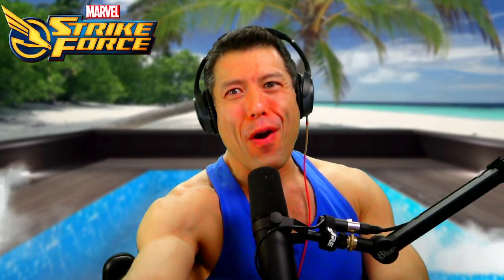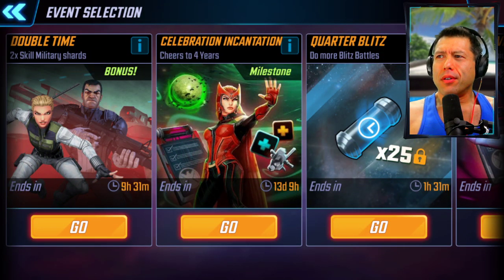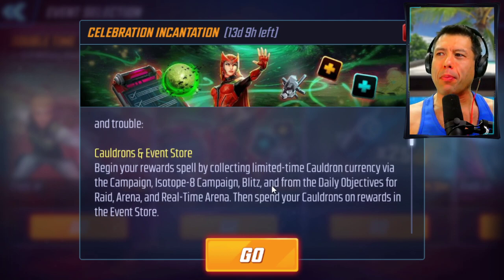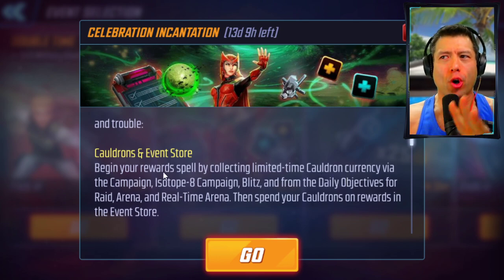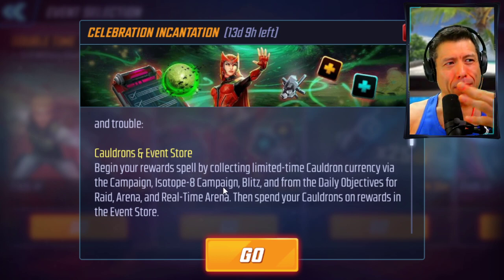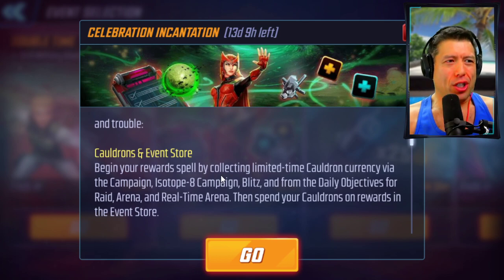We have a very, very friendly event going on right now in Marvel Strikeforce — the Celebration Incantation event for the four-year anniversary. Professor Snape is going to help us craft all of these potions. Let's talk about the little details of this event. The way you're going to get all this cauldron currency — that's the big currency here — and to get these milestones, you're going to have to spend the currency in the store. There's some decent stuff in the store, but unfortunately it doesn't appear there's any unique gear for the teal pieces, just the origin pieces.